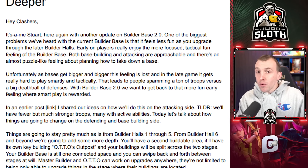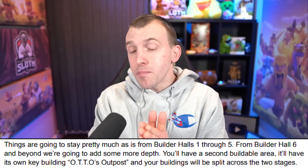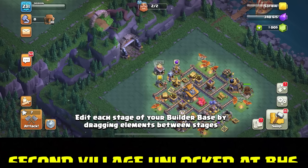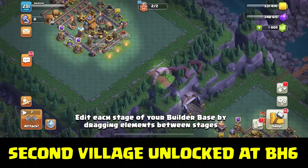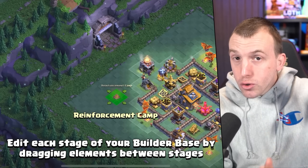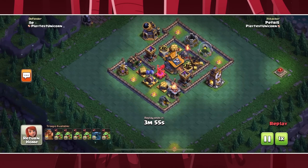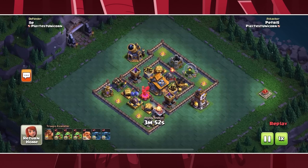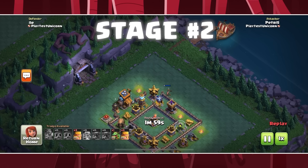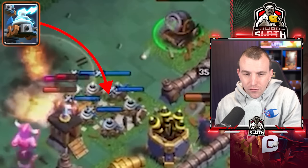The next couple of paragraphs cover what we already know, covered in a previous video. Builder Hall 1 through 5 will stay the same. However, Builder Hall 6 and beyond is where you get a second buildable area. It's essentially one village because you can drag buildings across the two of them, but they are actually separate in the sense that attacking unlocks a second stage — opponents must three-star the first stage before moving to the second.